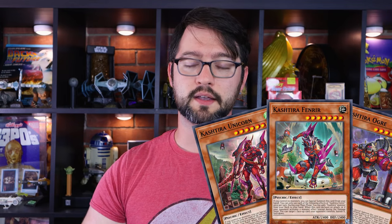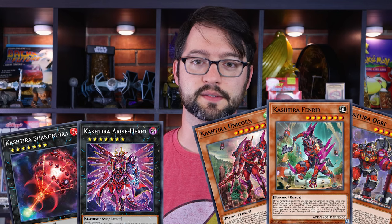Today we're gonna be looking at the pesky meta deck Kashtira. Kashtira is primarily a bunch of big level 7 monsters who want to make Rank 7 XYZ plays. But unlike a lot of other meta decks who play a bunch of extra deck monsters to set up a board of negates, Kashtira would rather put up cards that prevent you from playing the game in the first place, while also starving your deck of resources.